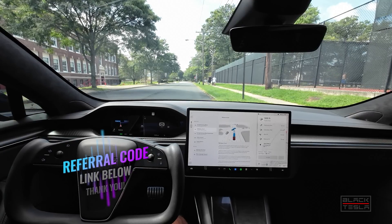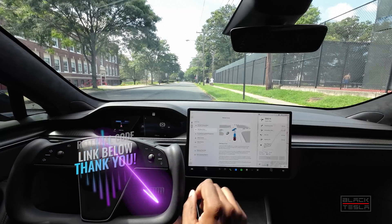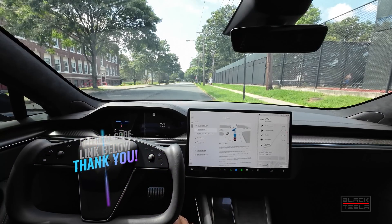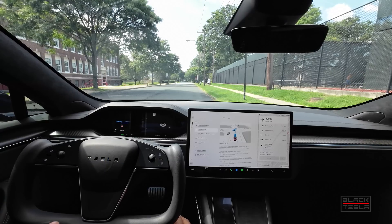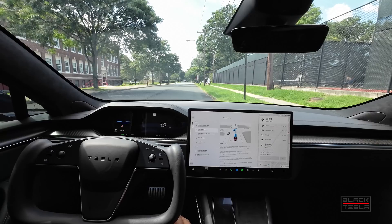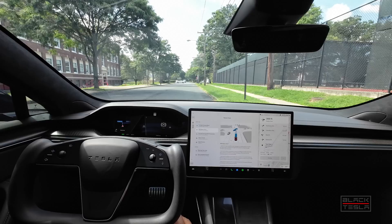We are back at it with FSD beta 11.4.7. While the release notes look largely the same, we're going to test it out and see what's really changed, specifically focusing on our regression testing. And then quickly after that, we're going to be focusing on doing something new — a new drive, a new path that we haven't done before to see how FSD fares.